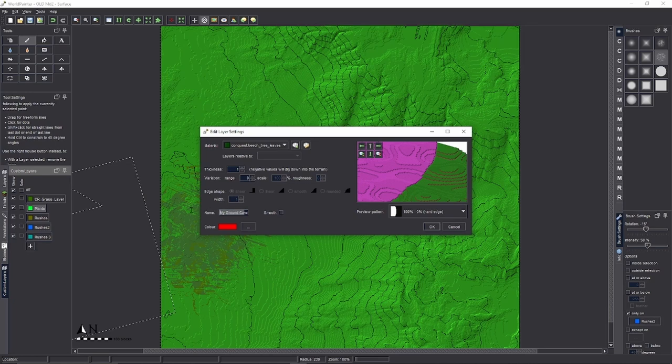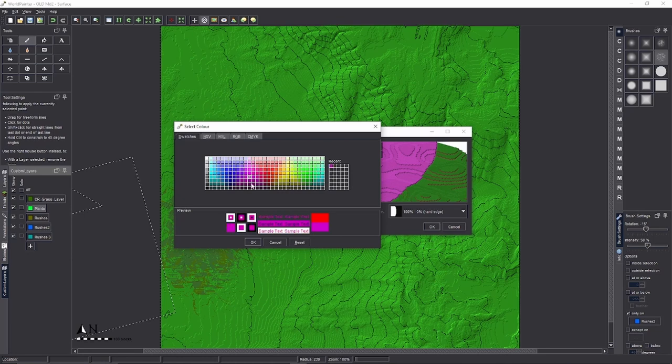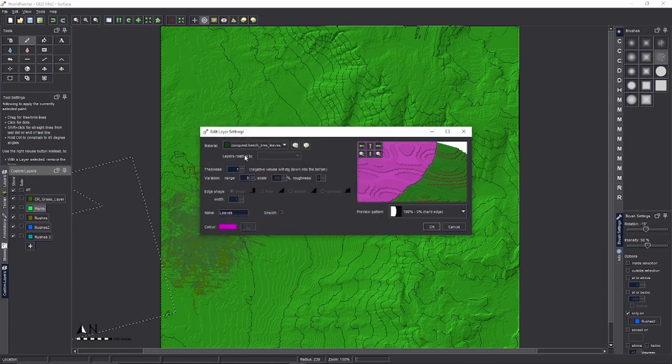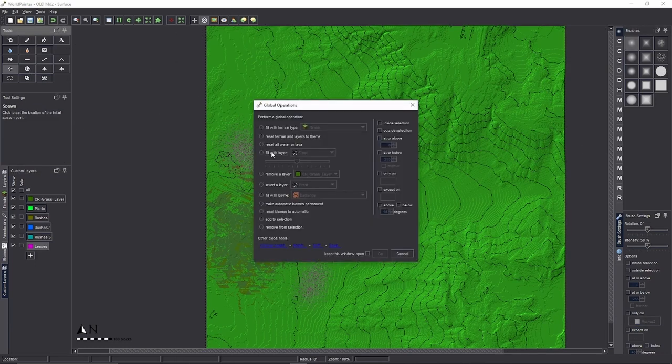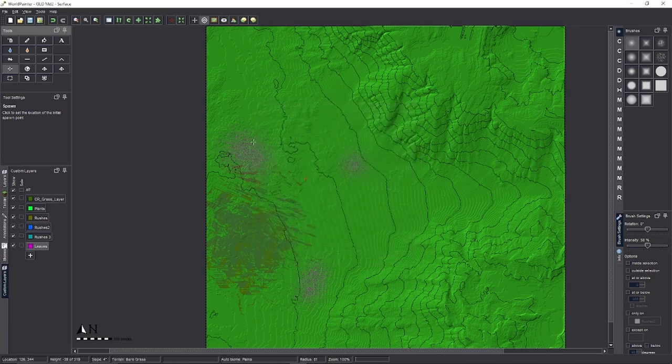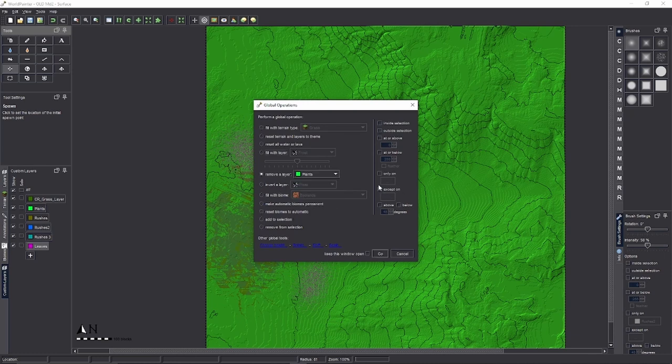I don't think we need Smooth for leaves. Give it a pink color. Leave Thickness at 1 — if we go to 2 it'll be floating in some spots, which we don't want. Click OK. Then use the spray paint can to apply it. Last thing: remove the plants layer — Global Operations → Remove Layer 'Plants' only on layer 'Leaves' — so you don't have grass on top.